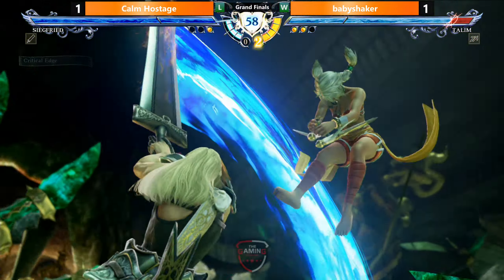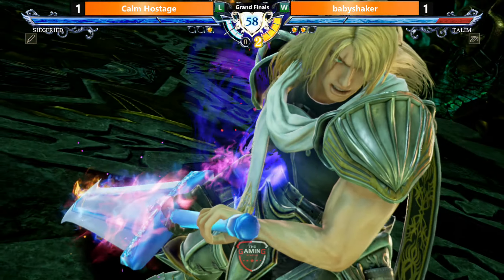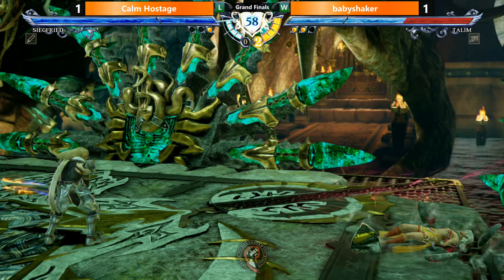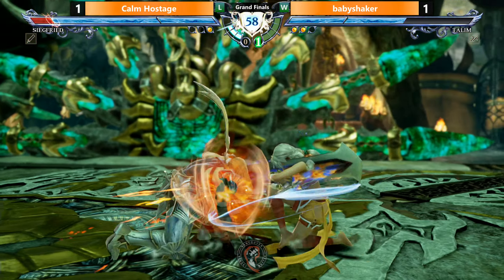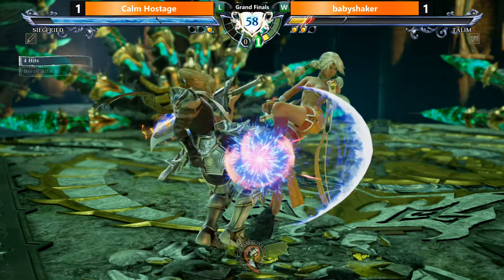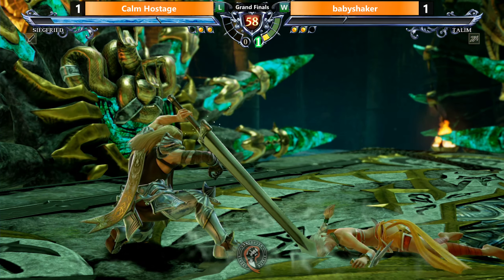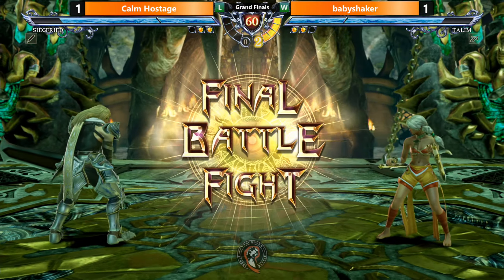The swing back - definitely reaches. Long range on that critical edge. Is this the first stack? I think this is the first stack. Baits it out. Lifts the mix-up. Low, not bad, a little bit of damage. Nobody's prepared for that second hit yet. Gets the grinder as well, and then the 1B - the slowest low, but when you are in a flippy situation, it's sometimes hard to see.